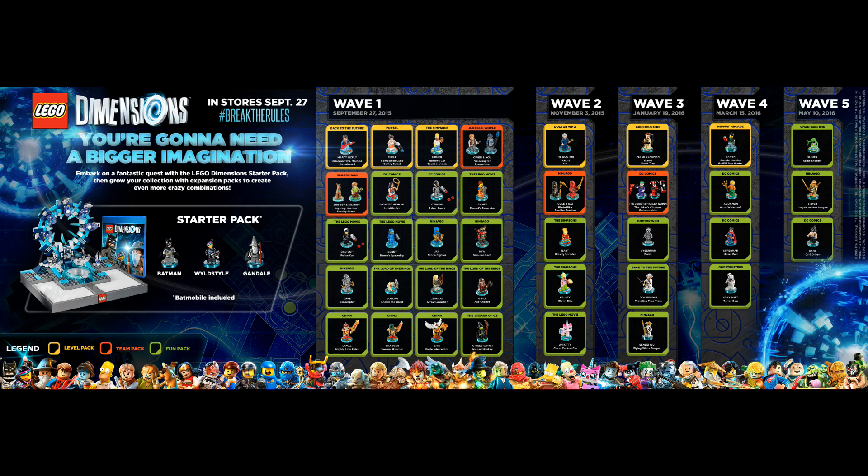Moving on to Wave 2, that's November 3rd 2015 — November 6th for Europe. First up is my most anticipated pack, the Doctor Who level pack, which comes with the Doctor, the TARDIS, K9 and so much more in game. There's one team pack — Ninjago — with Cole and Kai, the Blade Bike and the Boulder Bomber. Fun packs include the Simpsons with Bart and the Gravity Sprinter, Krusty and his Clown Bike, and the Lego Movie's Uni-Kitty with her Cloud Cuckoo Car.